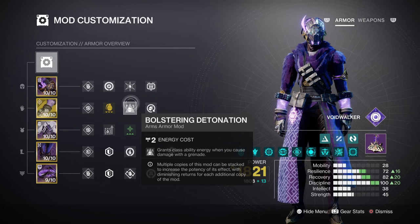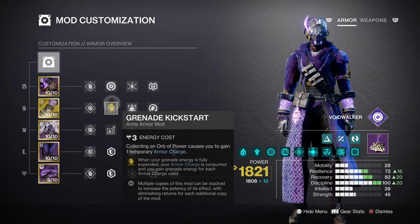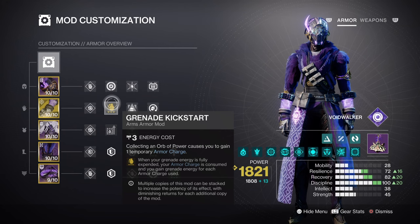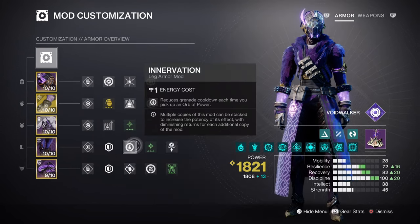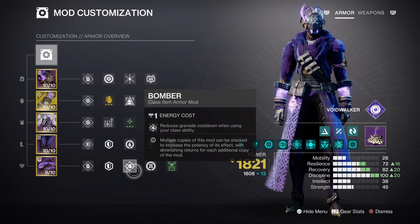Your Discipline at tier 10 will grant a 53-second cooldown on scatter grenades, which is high but feasible to work with. While including Feed the Void's secondary effect, we have Grenade Kickstart, which grants a 34.4% grenade energy boost when you have 4 stacks of armor charges available. We then have Invigoration for a 10% boost upon all pickups, and the Bomber mod for a 12% grenade boost. This will overall allow scatter grenade usage to not slow down and be more proactive the longer you stay in the fight.